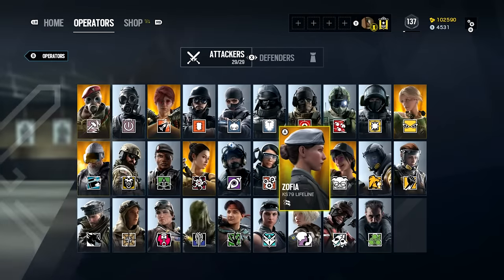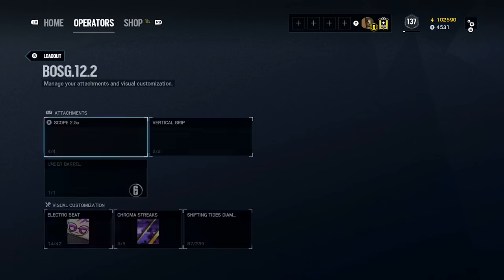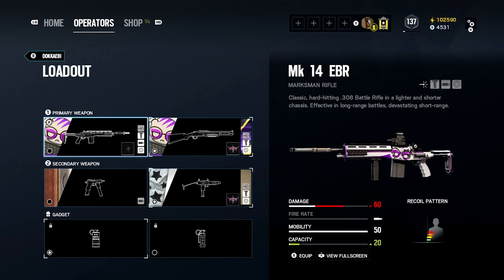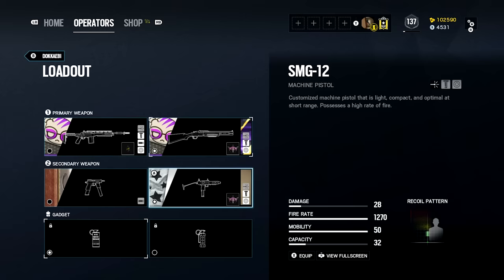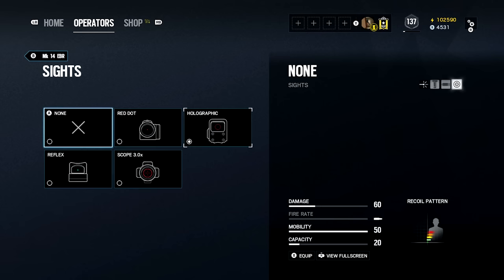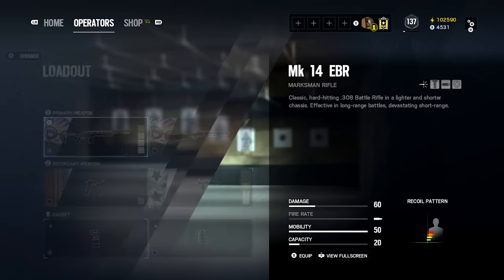I don't use Dokkaebi but I have her elite. Between her two weapons, I don't recommend the Mk14 EBR but that's what I run — ACOG and vertical, though it only has two bullets. I mainly use the SMG-12 when I play her, with holographic and vertical. You could run a 3x scope on it and basically snipe — that'd be cool.